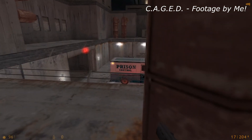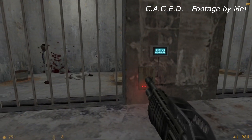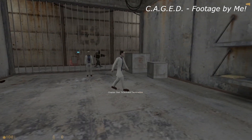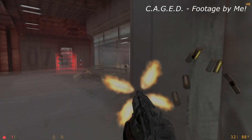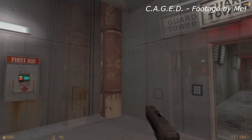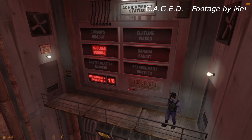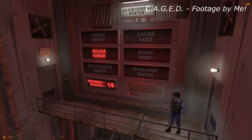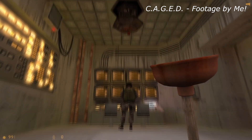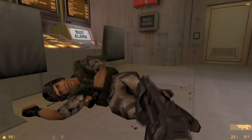Caged is a mod that started life as an entry into a community-made mod competition — more on those later — and was spun off into its own standalone release that's actually available through Steam for the princely sum of nothing. Its tale of a random nobody being taken prisoner and escaping is way better than that plot synopsis makes it sound. Featuring fantastic level design, good combat encounters, a wicked sense of humour, plenty of secrets — including one that makes you go to a real-life website — a built-in achievement system, and one of the most amazing endings I've ever seen outside of Far Cry Blood Dragon. If you're in the mood for some classic Half-Life and are up for a challenge, this is an easy recommendation.